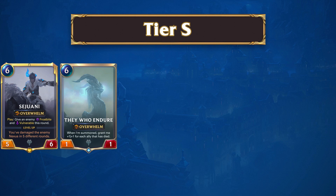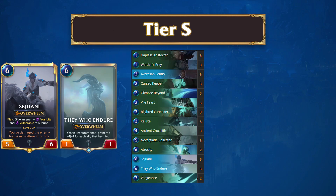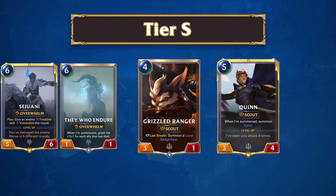They Who Endure has a fantastic matchup against most of the meta. In fact, Endure is favored against every deck in Tier 1 and 2, and is only unfavored against the other Tier S archetype, Elusive Burn. Endure's best matchup within these tiers is against Scouts, due to how easy it is for Endure to get their game plan online.